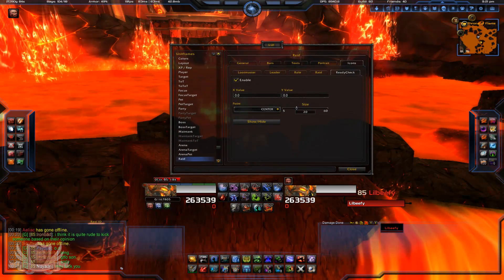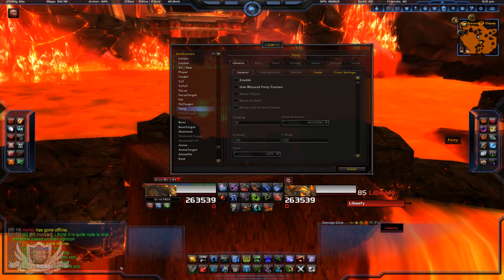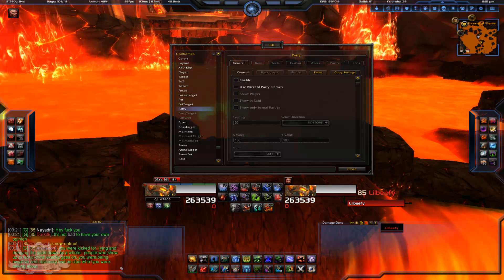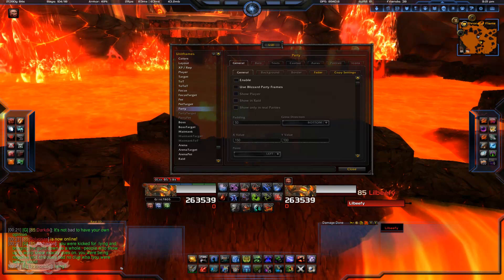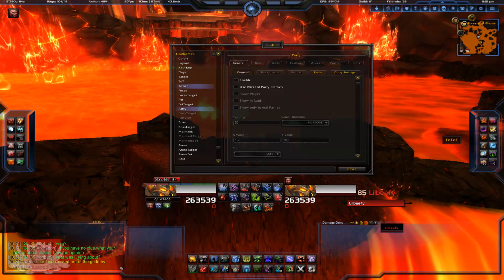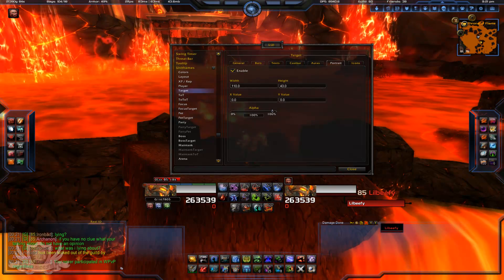Now if you log on and invite somebody to a party and those frames show up on screen, what you do is click on 'Party' in Unit Frames and disable it — just uncheck it and it won't show up, because you don't need it since the raid frame down here shows you everything. But for people who do want to see those big party frames, you go right here, click that, and you're all set.